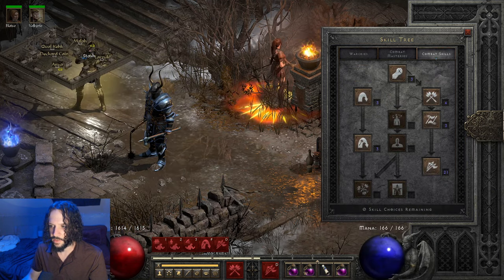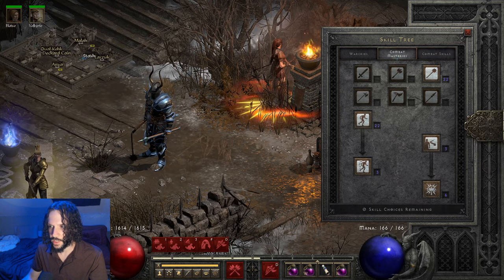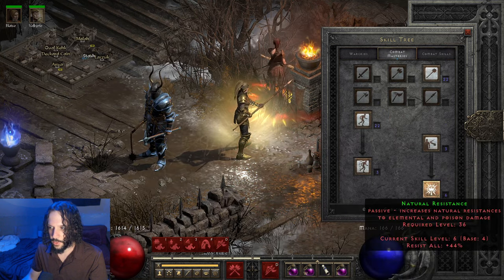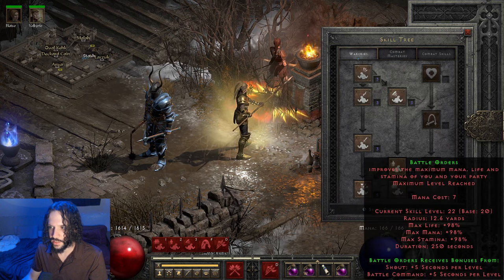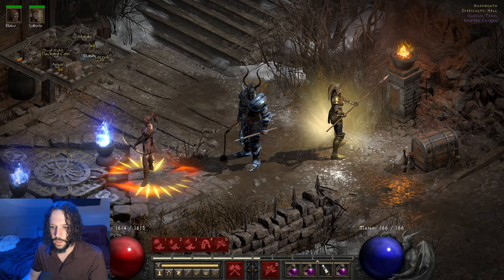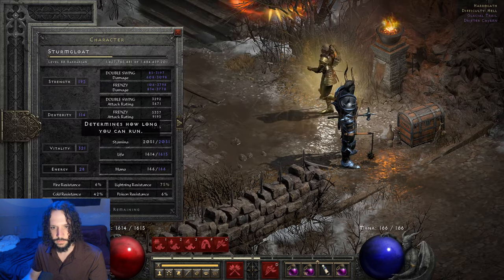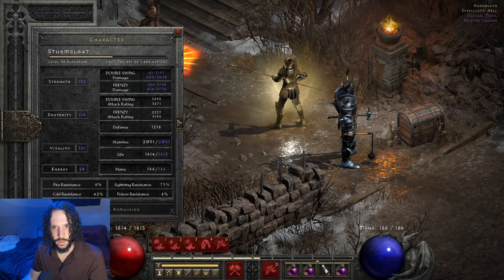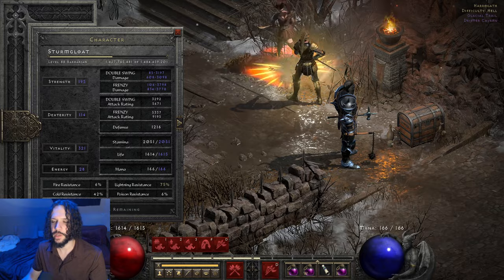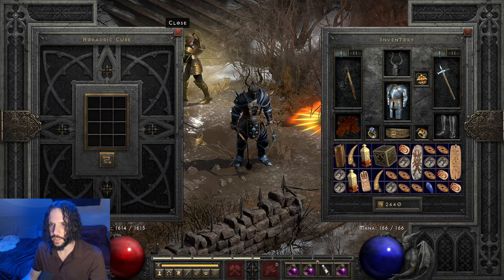For skills: I have 19 points in Frenzy, a couple points in Double Swing, max Mace Mastery, max Increase Stamina so that Frenzy lasts as long as it can, a few points into Natural Resistance, and I did max Battle Orders with one point for everything else. I named him Storm Gloat — kind of cool since he's like a Storm Barbarian of some sort, with the lightning damage and everything.